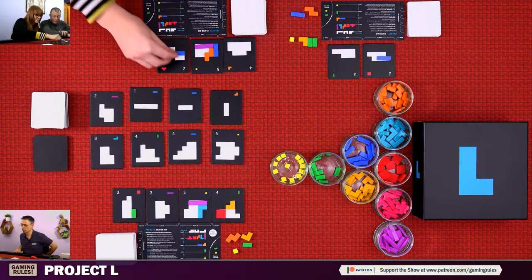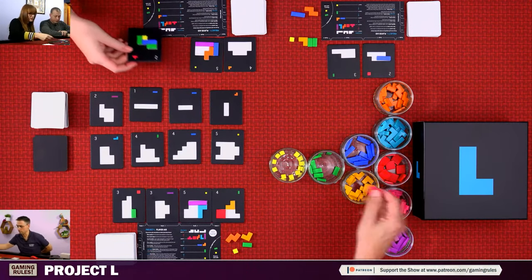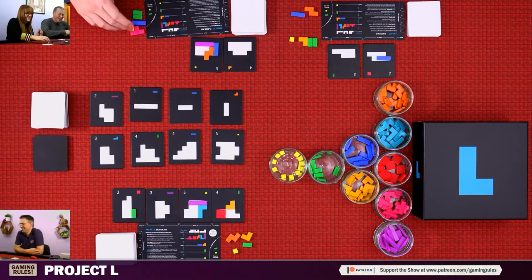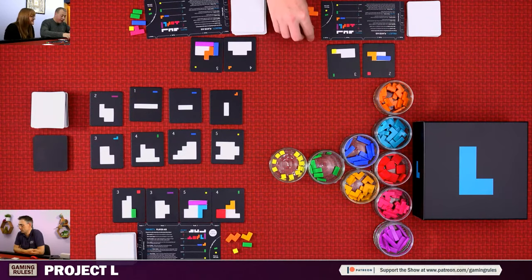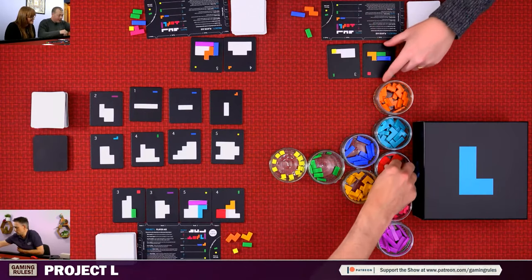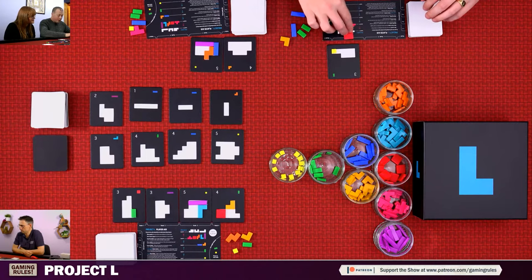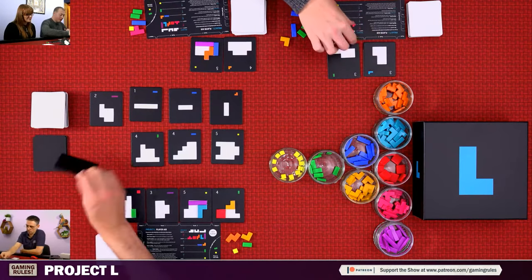Gemma does a master action first, then takes a piece, then places a piece. Nick thinks carefully — takes a master action, places pieces, and completes a tile getting a nice red square. With two black tiles left in the pile, I've got quite a few puzzles on the go. If I do the master action and place all four, I won't have a piece left to place afterward — I may have overstretched.